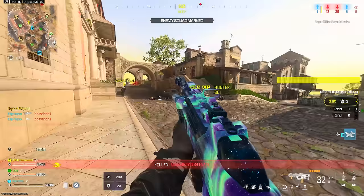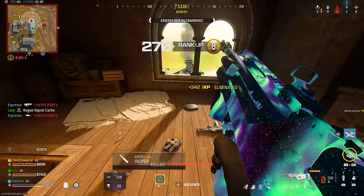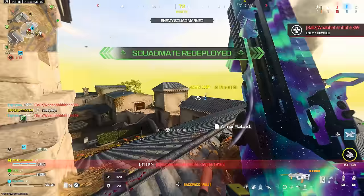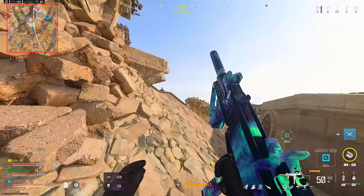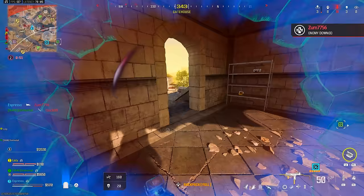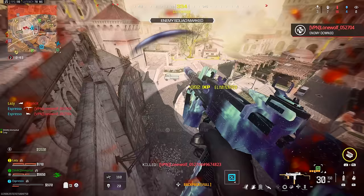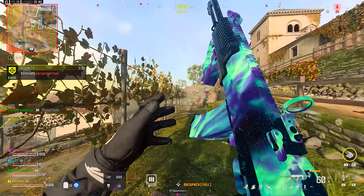Don't engage unless you're ready to win a gunfight. Sometimes not shooting is the better play — one player might be out in the open but their teammates could be up in a spire ready to open fire. For example, I had the MTZ-762 with a 30-round mag, engaged three players on the castle wall, downed one, broke another, but the third got away and I was short-handed having to switch to my SMG for close-quarters.